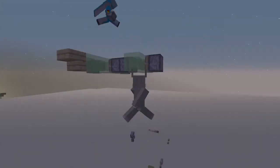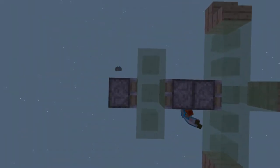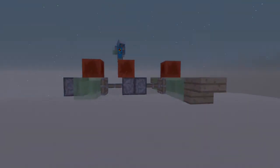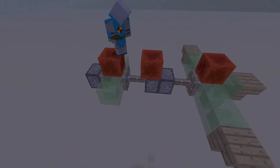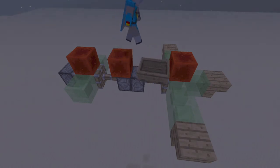You can add little features to it — it doesn't really matter, you can add them if you want, but we're just adding them because it kind of looks cool. Once you do that, you just place the redstone blocks like that, then put a boat, and then you're ready to go.